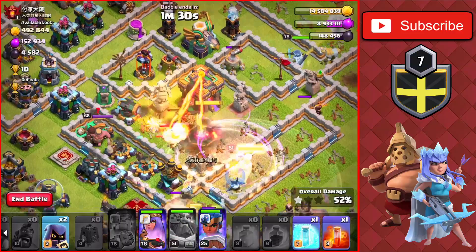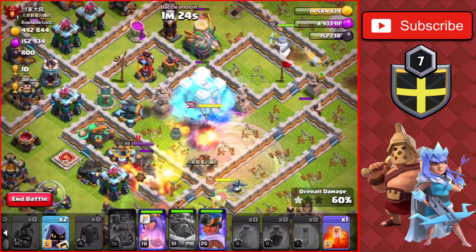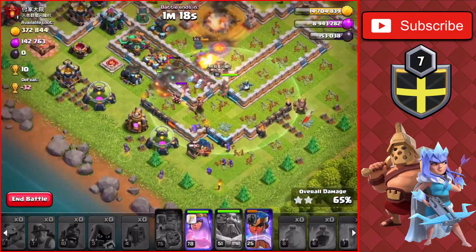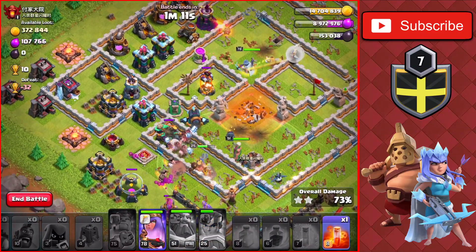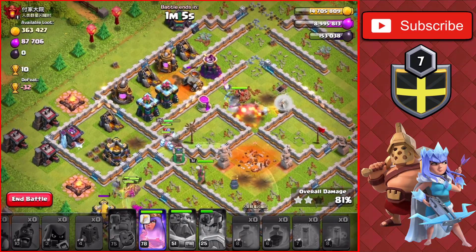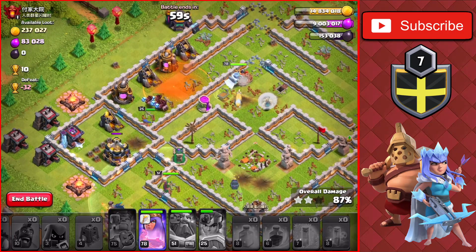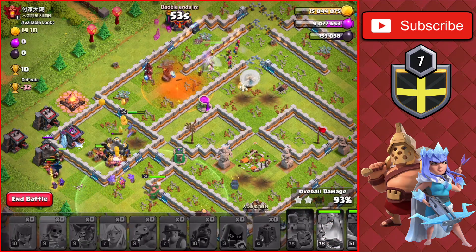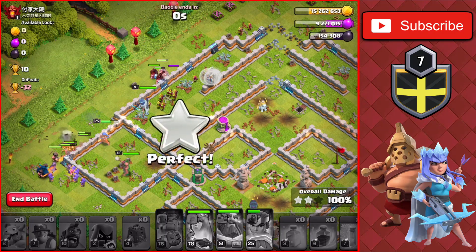We have another Rage spell and Heal we'll use, plus one more Freeze. The King went down a while ago. We use the Warden's ability, then Freeze the Town Hall, hoping the Royal Champ can take it down on her own — and she does, inside the Raid spell. We use the Royal Champ's ability to finish off the Scattershot and other defenses, getting the three-star on this TH14 for over a million loot with the bonus. We use the Queen's ability to clean up the last buildings.